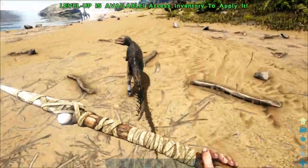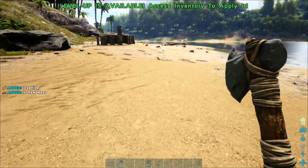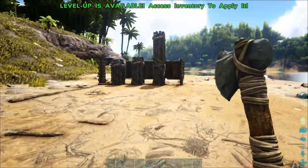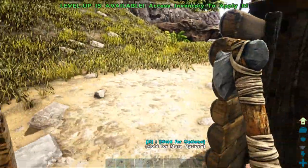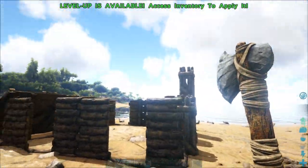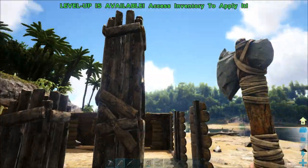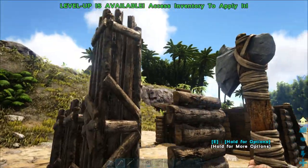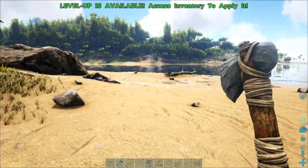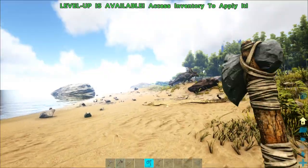We've got a friend here trying to rob our stuff - I'm going to use a hatchet because we're going to need to hide. He was probably there to steal meat but we got ourselves a bit of hide out of that. So that's basically what the pen is made of - the two ramps are so that the dinosaur can climb up and then it can't get out. I tend to place it a little bit higher so you've got another layer. Usually you can do it at two levels, but we're going to attempt it with just the one level and hopefully get our trike stuck in here.